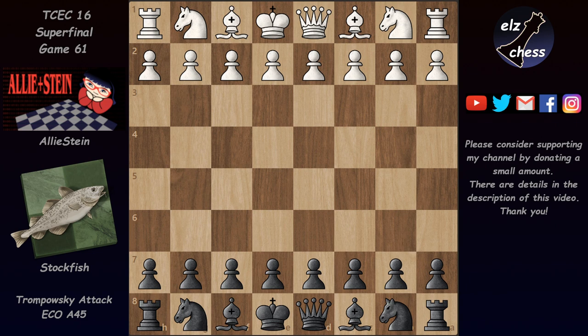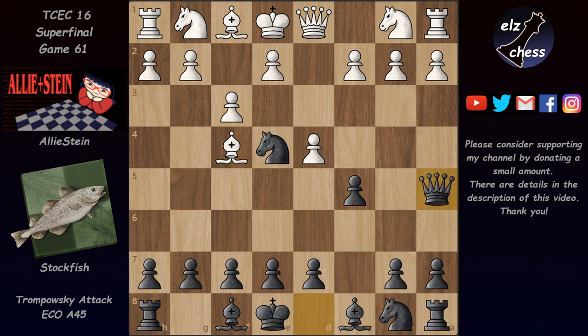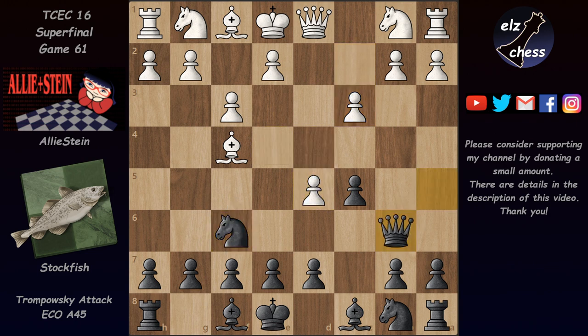Hello and welcome to game 61 from the 16th TCC Super Final, played between Stalkfish and Alistein. We have a Trompovsky attack in this game. If you would like to know more about these opening moves, watch the first video from my Trompovsky attack playlist where I explain the ideas behind these moves. Now here after Qb6 we have reached an important moment.